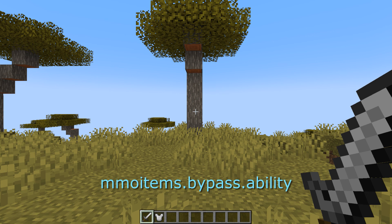Bypass dot ability allows you to bypass any ability permission restrictions. Bypass dot class — so if your sword requires you to be a swashbuckler or something like that, but you are a guardian and you just want to test stuff out — if you have that permission, you can just use them both at the same time. And then MMO items dot update allows you to use the update item command, slash update item. And that's it.